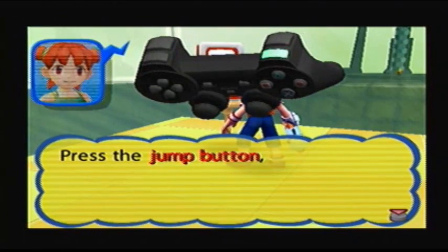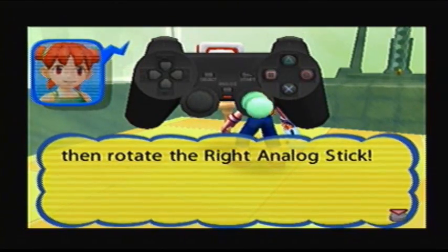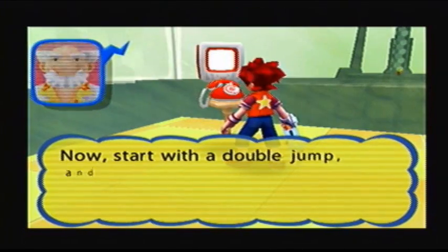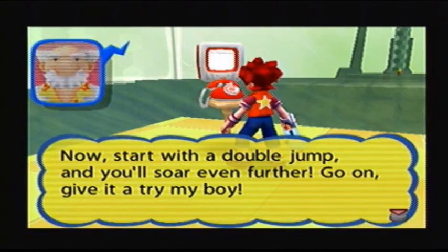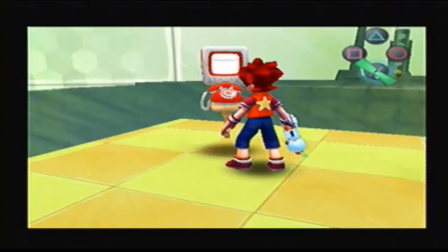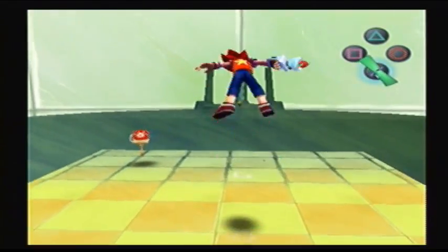Then rotate the right analog stick. Now stop with a double jump and you'll soar even further — give it a try, my boy! He called me 'my boy!' Senpai noticed me! Okay, that's the first and last time I'll ever reference that meme.